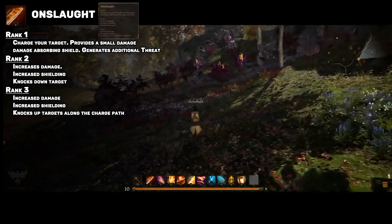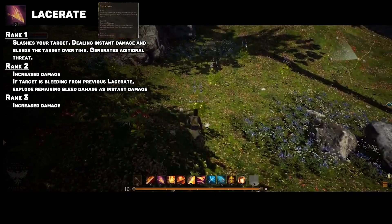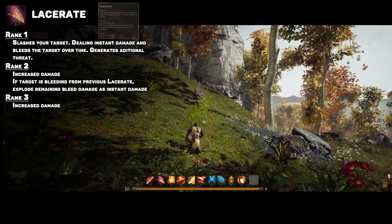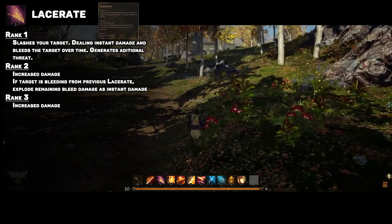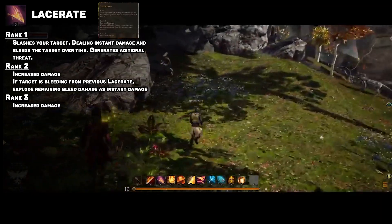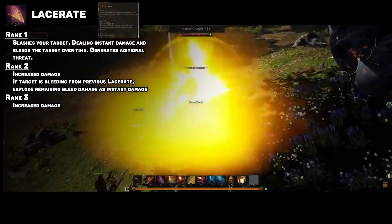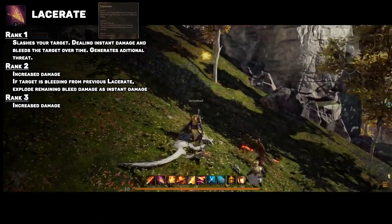The second tank skill on Steven's bar was Lacerate. This spell seems to be a bleed and a threat builder. We've seen bleeds like this in almost every MMORPG, but it's not bad to have that mechanical DoT for a tank — DoTs have tons of benefits such as keeping targets out of stealth and in combat. The coolest part is rank 2: instead of worrying about overriding your bleed and wasting mana, it encourages you to use this ability as much as possible to explode your debuff repeatedly, making it the main threat-damage ability for tanks.